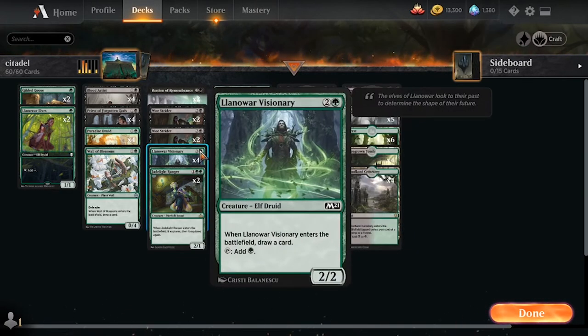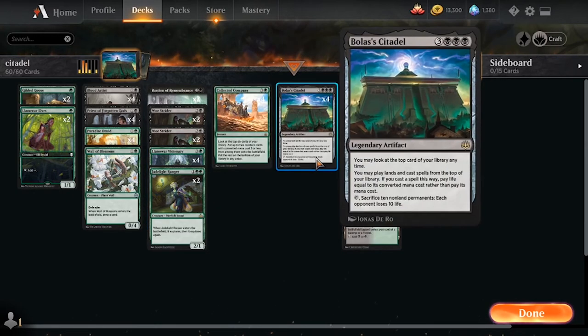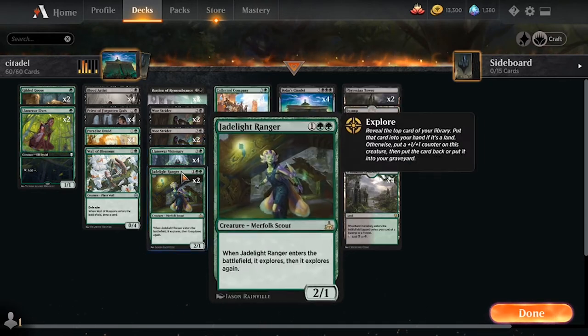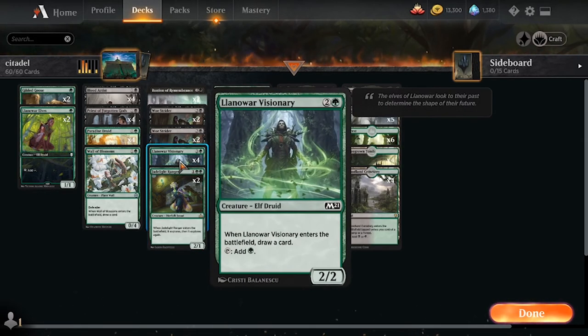We have four Llanowar Visionary, as this helps ramp us up into Citadel as well as drawing cards and helping to clear the top if you have some mana left over. It's just all around a pretty useful card to have, and we're not too embarrassed to have it — we just need a critical mass of bodies.